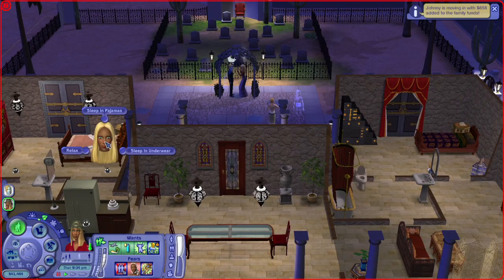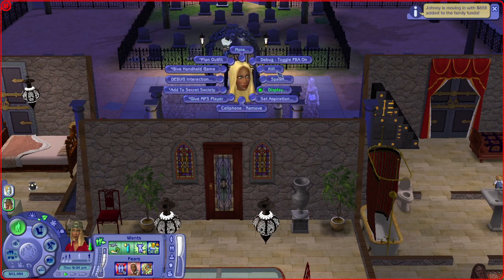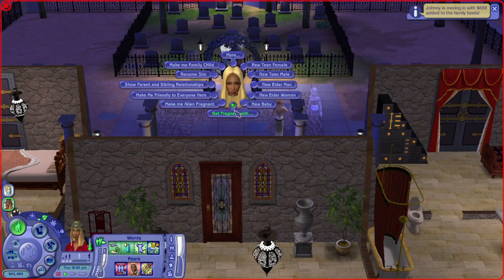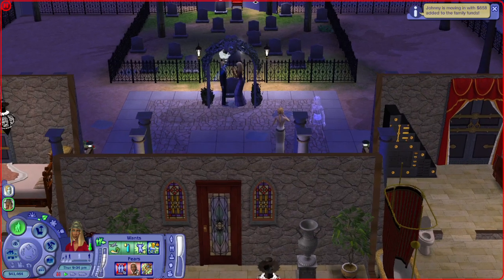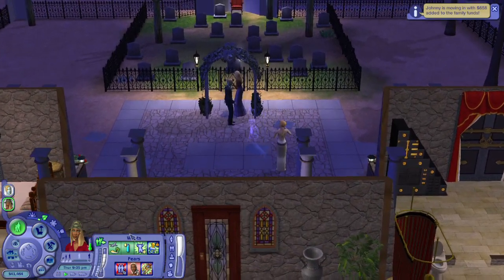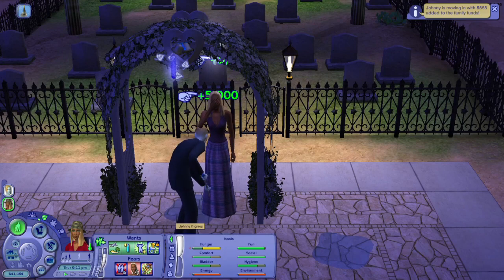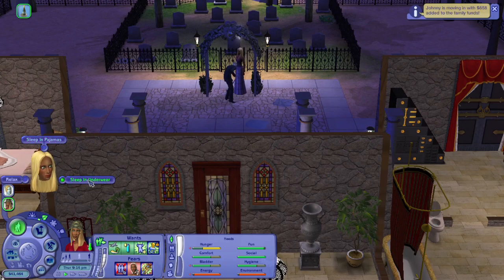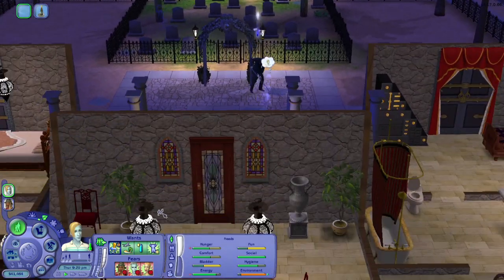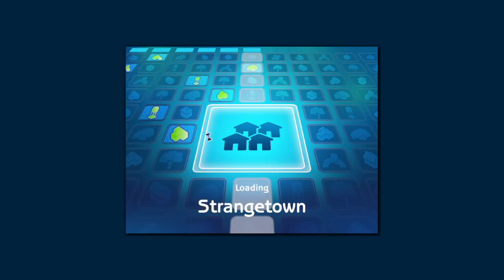She wants to have a baby so we're gonna lock that in, then get her pregnant. Tombstone of Life and Death — she is now pregnant! She wants to go on a vacation like a honeymoon. She's upset she got scared by ghosts. Go to bed, Johnny — you are broke as sh**. He also wants to have a baby. Okay, that is it for them for now — we'll come back for rotational gameplay.